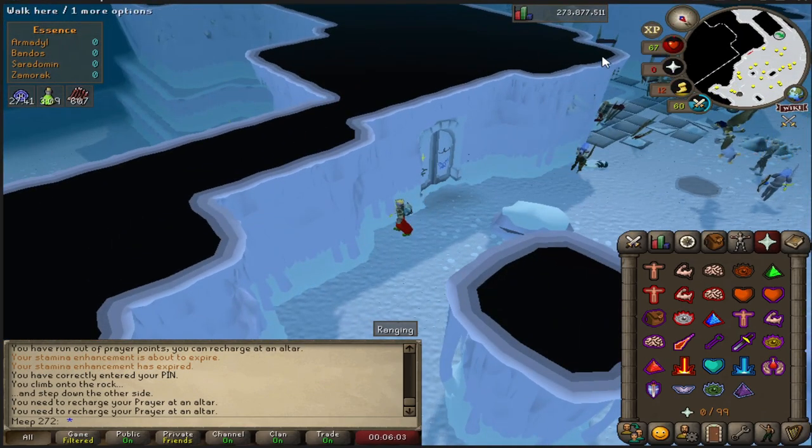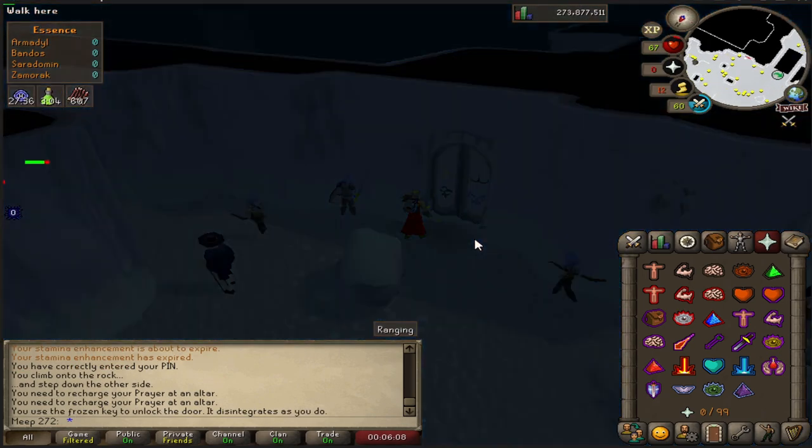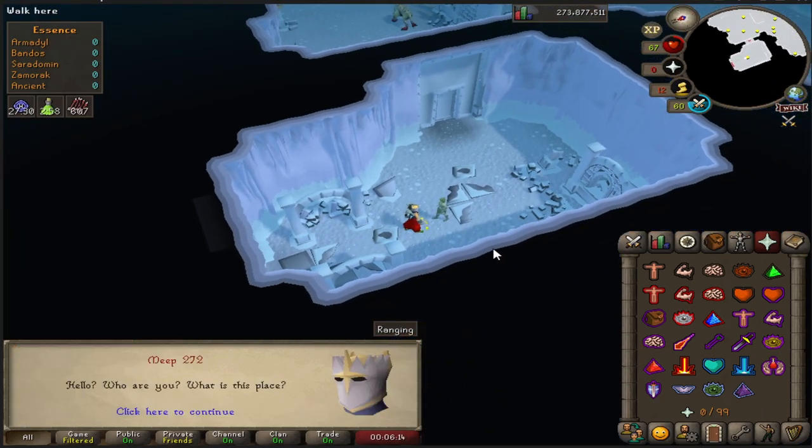So if we go to Torheim now — this is where you use the key. It's basically just to the east of the armor room. Go and open the frozen door and here we are.